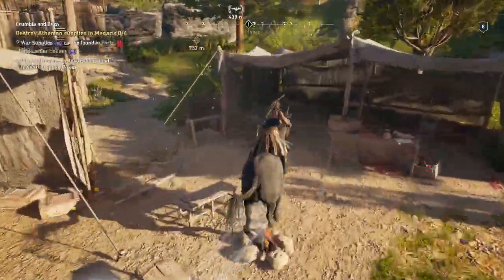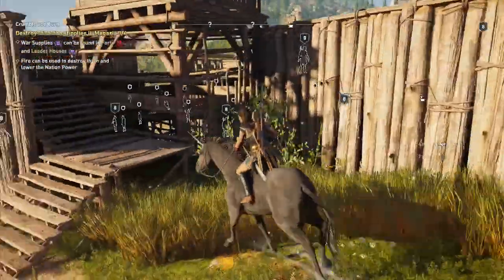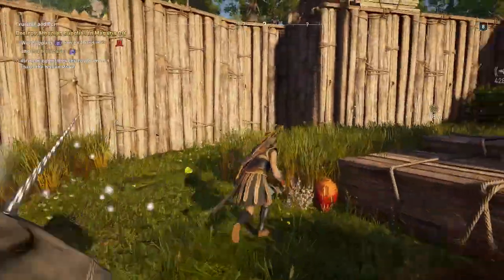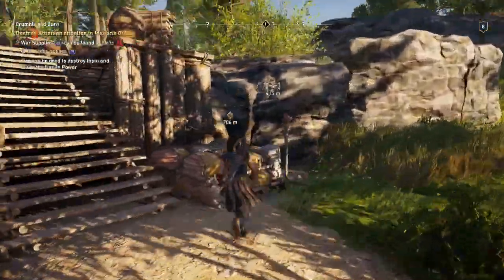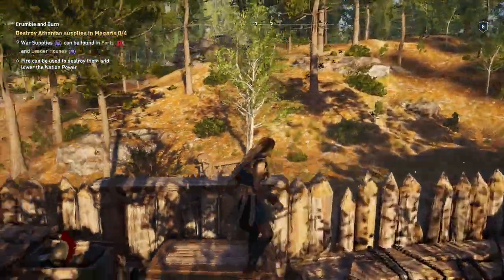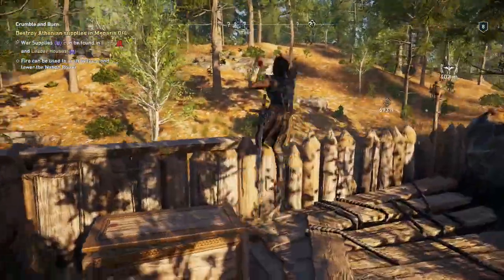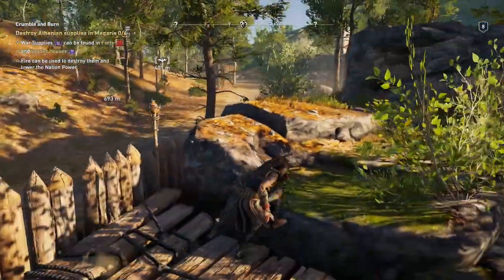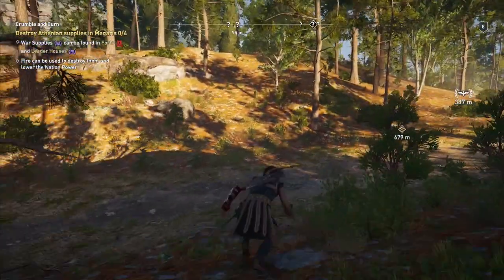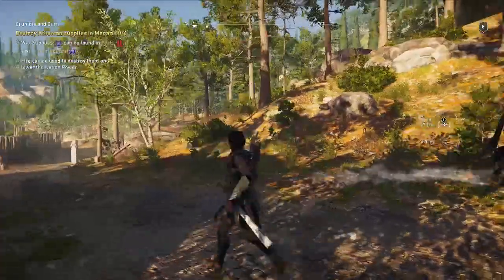I can't figure out how to get out of here. New plan — I'll jump off the edge outside the fort. Why won't you let me jump out of the fort? Oh, we can climb up trees still, that's cool. There's a quest right there.